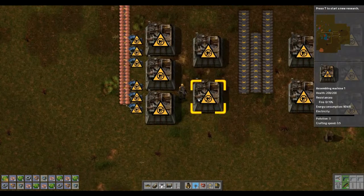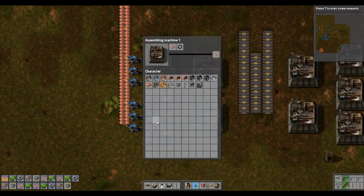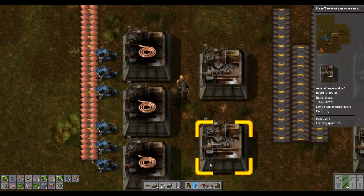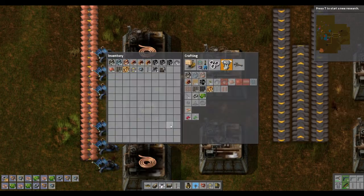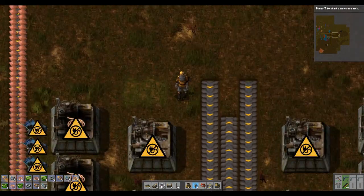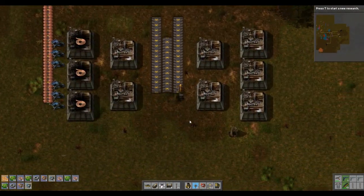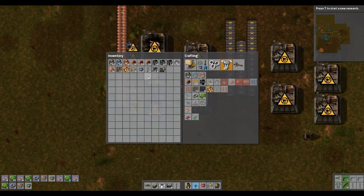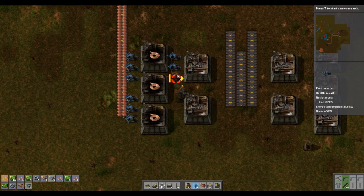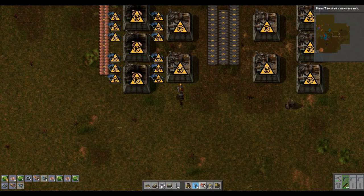Personally, I like my belt stocked up with all the stuff I can make — I like my belt chock-a-block with gubbins. You will hear by my accent, I am a proper Yorkshireman, so you'll hear loads of proper Yorkshire sayings. Hope they don't annoy you too much — it's not something I can really change.